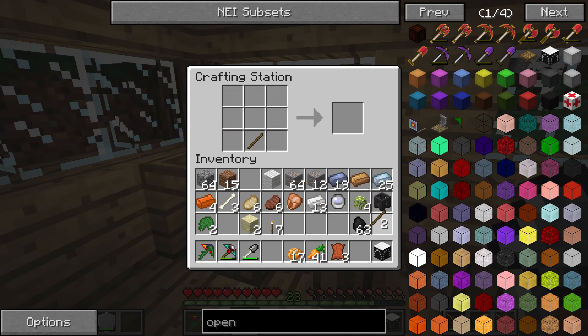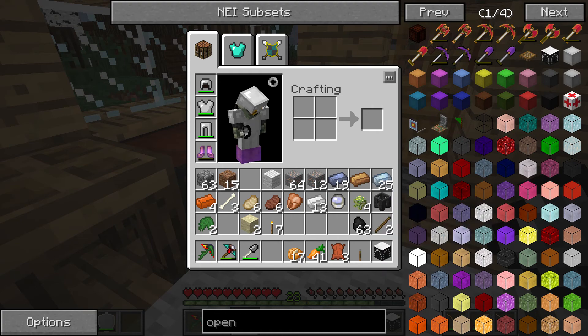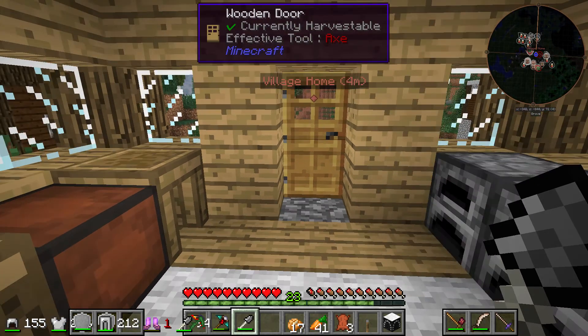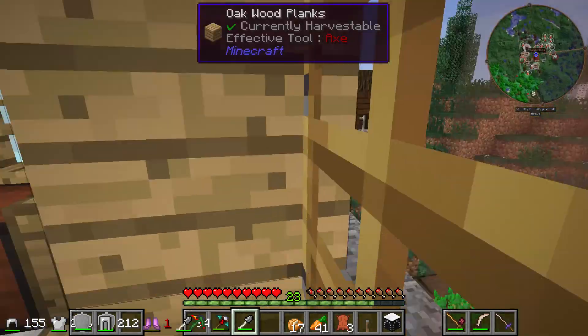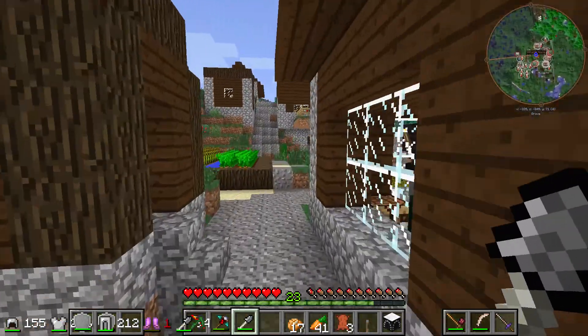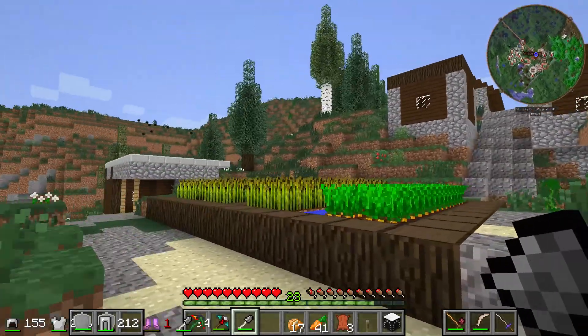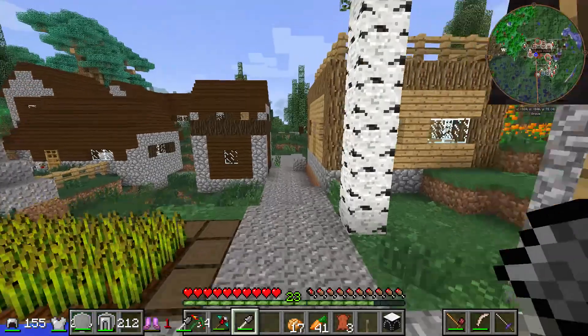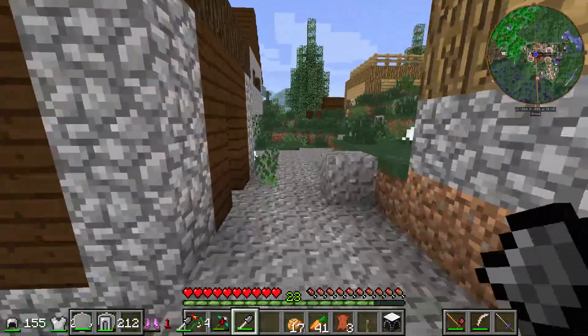I learned in a recent recording, especially doing my Direwolf 20 pack - this block is not broken, they just changed how it works. It used to be that you put it down and it would show the ghost blocks immediately. Now it needs a redstone signal to do anything. So let's see where I want to live.